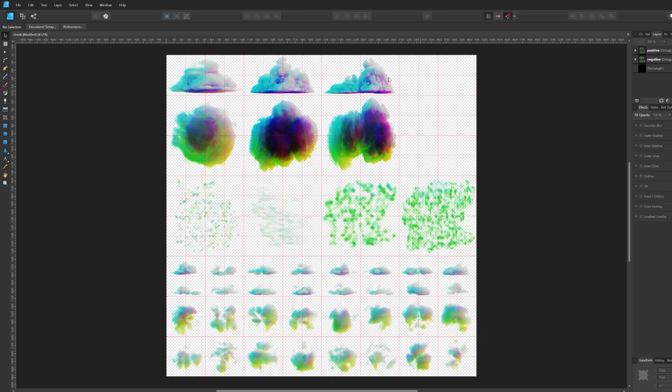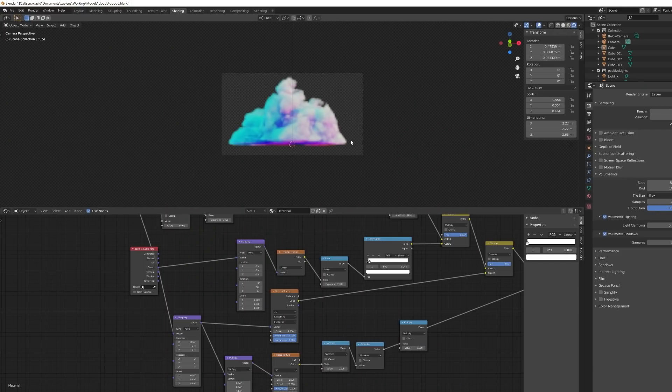I set all that up in Blender and rendered out all these different variants and stuck them all together. The shader is very simple — it just figures out where the sun is, where that direction is relative to the cloud position and orientation, then determines which of the six directions to use and at what fraction, ultimately calculating how much light should be hitting the cloud.